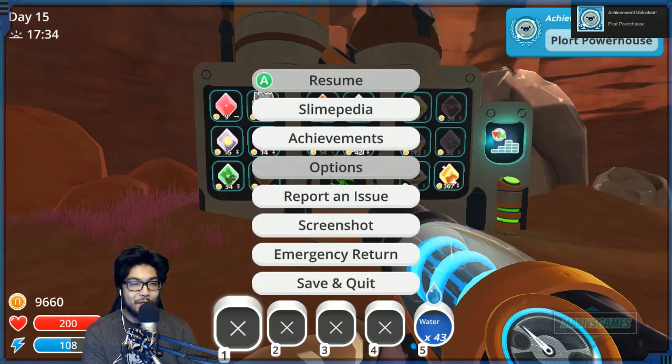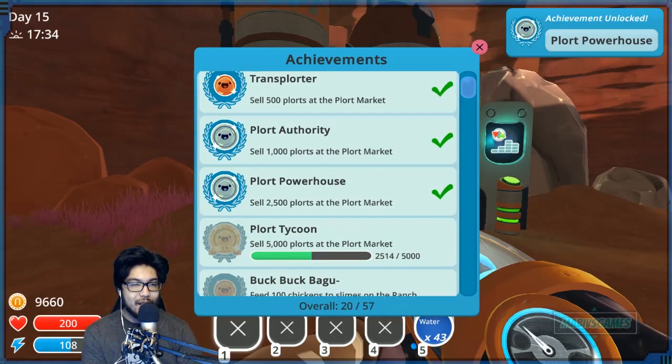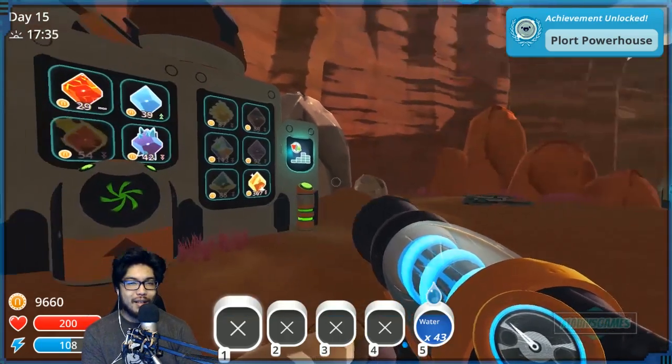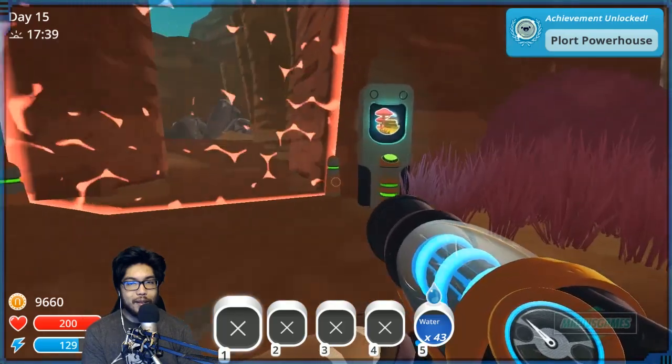Plort Powerhouse achievement! It's been a while since we got an achievement. Plort Powerhouse: sell 2500 plorts at the plort market. Feels good! Alright, so let's open up this area.